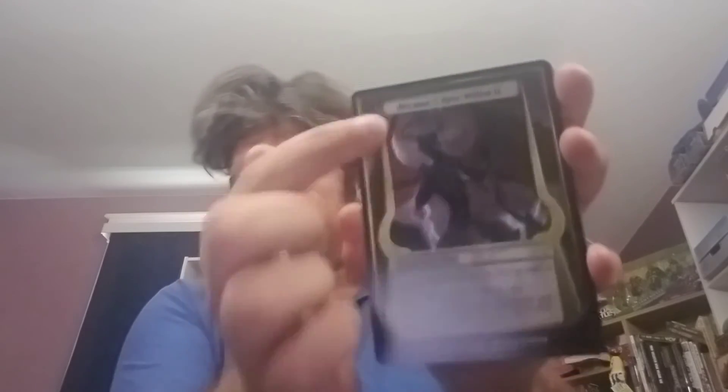Speaking of which, there are a bunch of Scheme cards right here. It's been a while since I've seen the old Archenemy cards, but the new Scheme cards are a little different. I don't think the old ones had this fancy design on the side — I think these are supposed to be Bolas' horns. And we've got a big rulebook talking about the rules of Archenemy. The time of the God-Pharaoh is nigh.